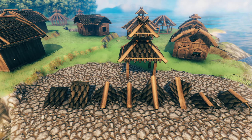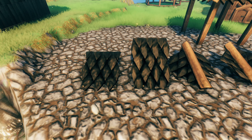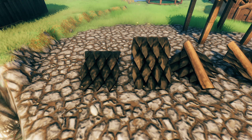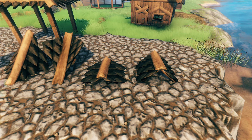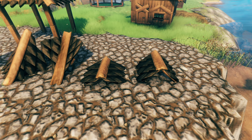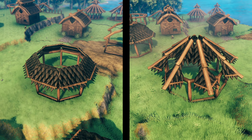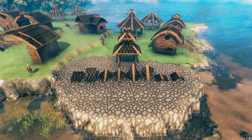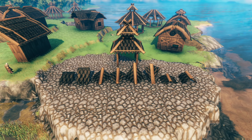In Valheim you have a great selection of pieces to help you fill in your roofs. Regular roof pieces are great at basic roof filling, corner pieces for filling in corners, and the aesthetically pleasing roof peaks for the tops of your roofs. But sometimes these pre-made pieces don't fill all the gaps, and there are some ways to use them that might surprise you.